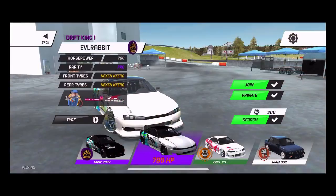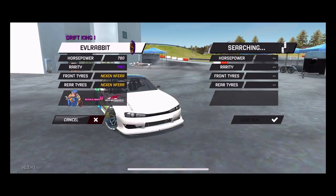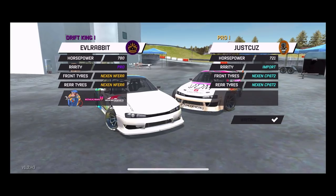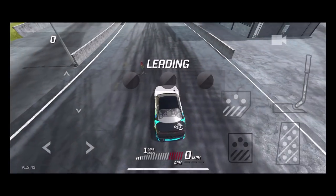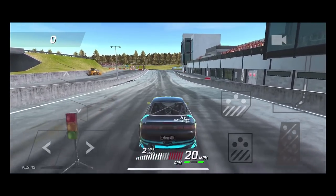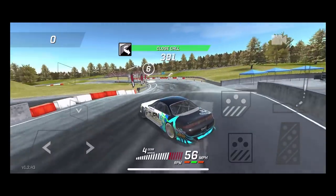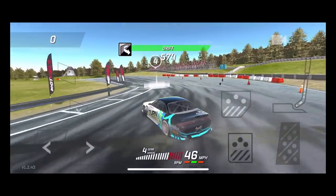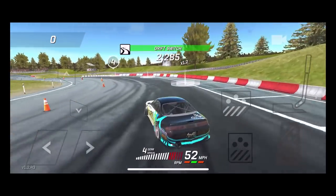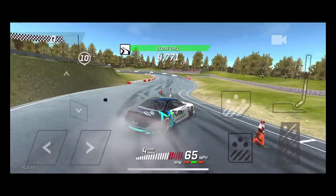We're continuing the winning streak of this S14 and I think we're gonna try the jump one more time because I want to try getting it with no penalties and see if my sponsor is still glitched. We're gonna throw it again, see if we can not hit the wall this time, do it with no penalties, and see if maybe somehow our sponsor became un-glitched. Not the best jump in the world but we're still rocking this as much as we can.